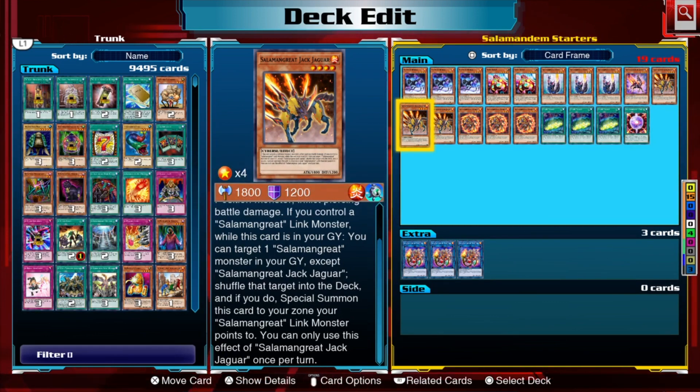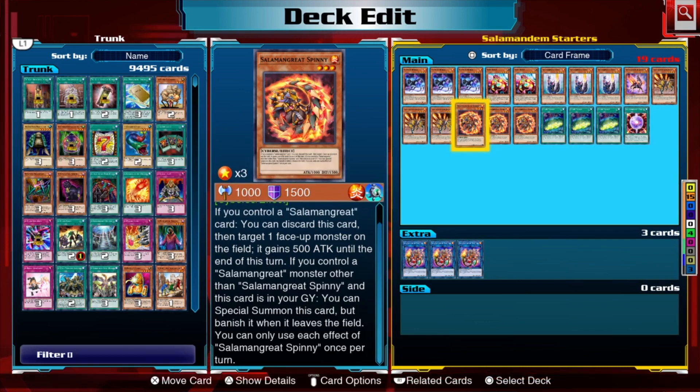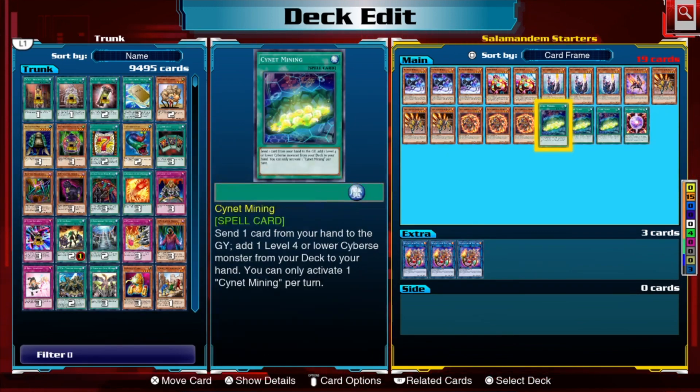Spinny is a very easy card to use. If you draw a Salamangreat card, you can discard Spinny to give one monster on the field 500 attack — that could be your opponent's monster too, so don't forget that. The attack boost isn't important; what is important is that Spinny can send itself to the graveyard from your hand, putting it where you want it to be. Then, if you control a Salamangreat monster other than Spinny, you can special summon Spinny from the graveyard — but it gets banished the next time it leaves the field.